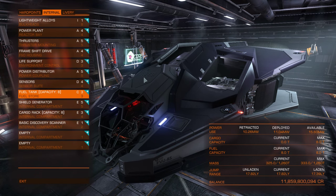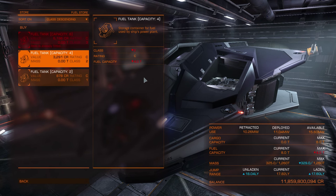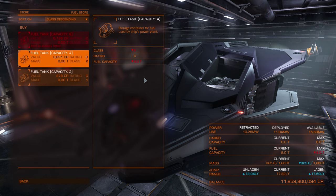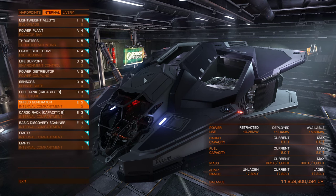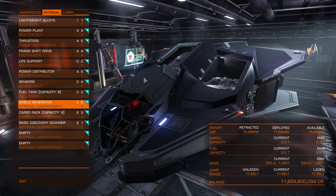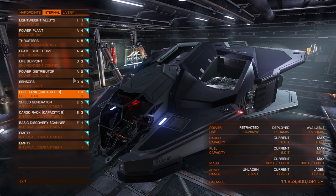Fuel tank is used for fuel storage. If you have a bigger tank you can do more jumps without refueling. If you want to increase jump range at the cost of total range you can travel, you can buy a smaller fuel tank because fuel has weight. You can also buy an additional fuel tank into any internal compartment to increase capacity.